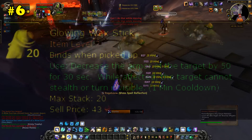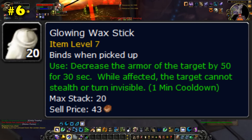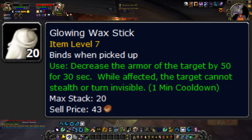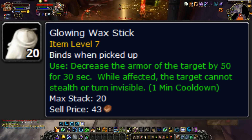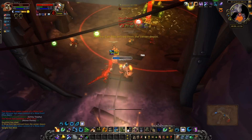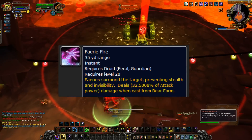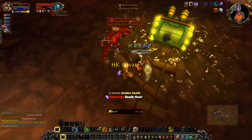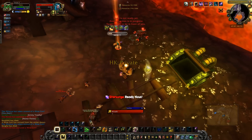Number 6, the Glowing Wax Stick. This item had a unique effect for a quest item. It reduced the armor of the target by 50, and made it so the target could not turn invisible or use stealth for 30 seconds — kind of like a Druid's Fairy Fire. So obviously this item was best used in situations where Fairy Fire was useful, in fighting rogues or druids in PvP.